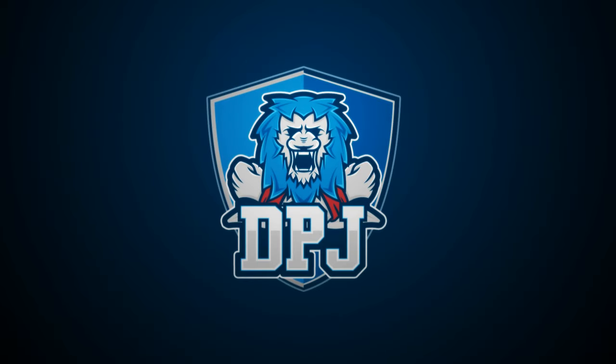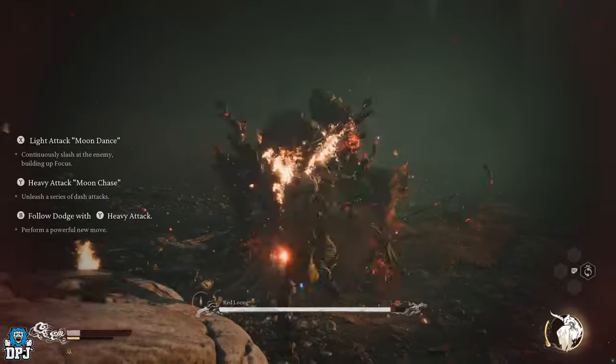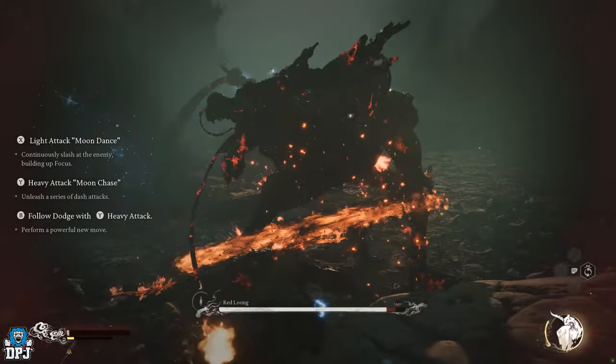In this Black Myth Wukong video, I bring you a complete guide on how you unlock the early game's secret Dragon Boss and Dragon Staff weapon, as well as various other treasures you will be rewarded.